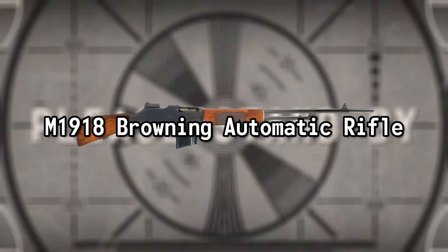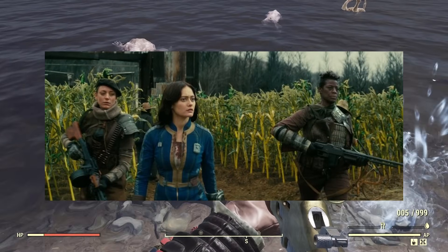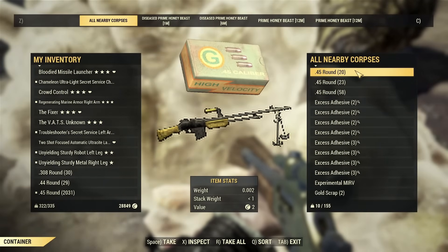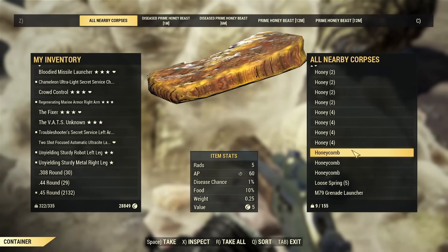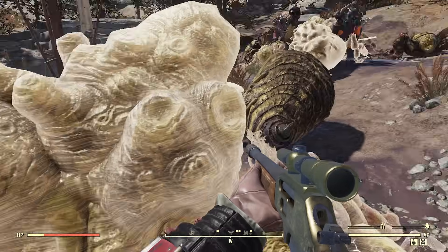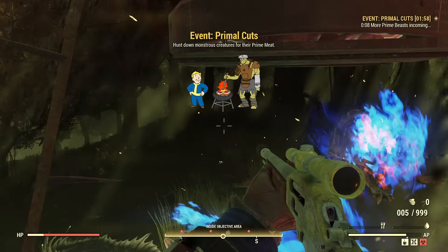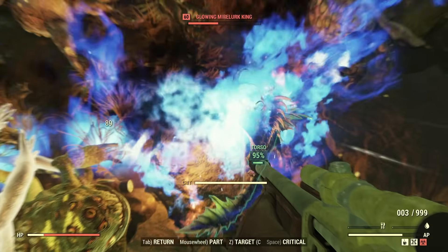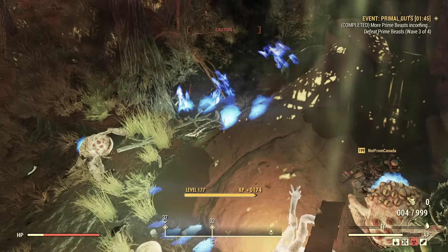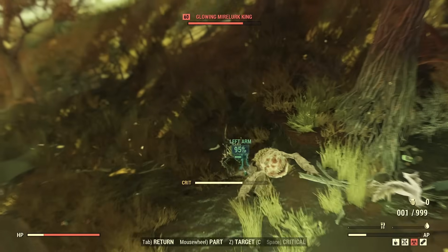M1918 Browning Automatic Rifle. The M1918 BAR can be seen carried by some NCR soldiers in Episode 8. While it hasn't appeared in any mainline Fallout games, it does appear in Fallout Tactics, giving it some precedent in the universe. The BAR was designed by John Browning for the 1917 American Expeditionary Force in Europe, intended to replace the French-made Chauchat and the M1909 Benet Merci. It wouldn't become standard issue until 1938, and was used by American soldiers all the way through the Vietnam War, consistently praised for its reliability.